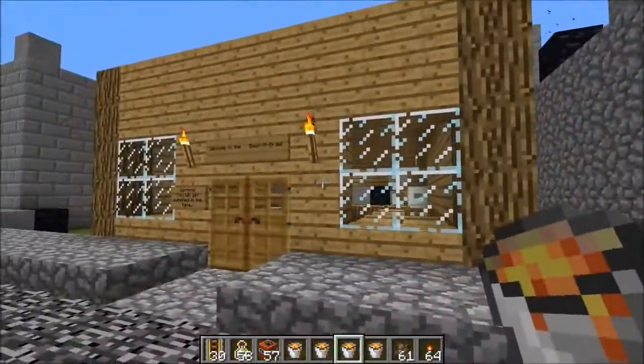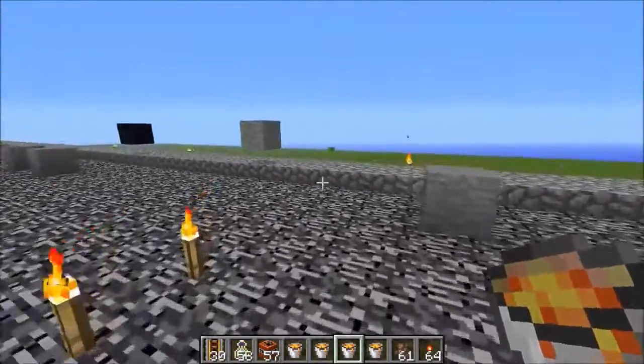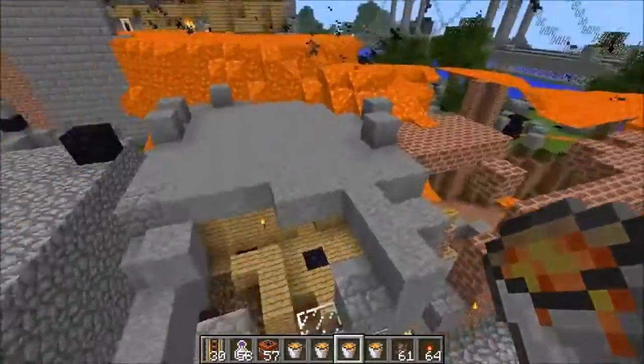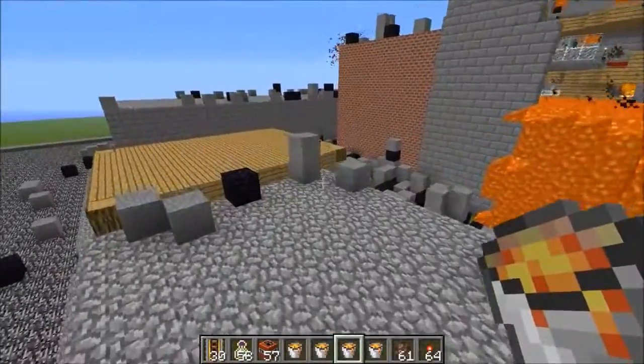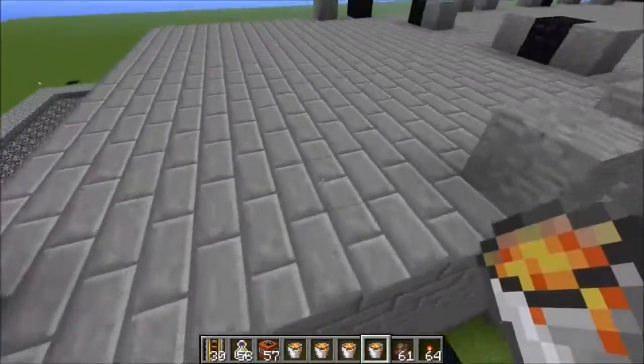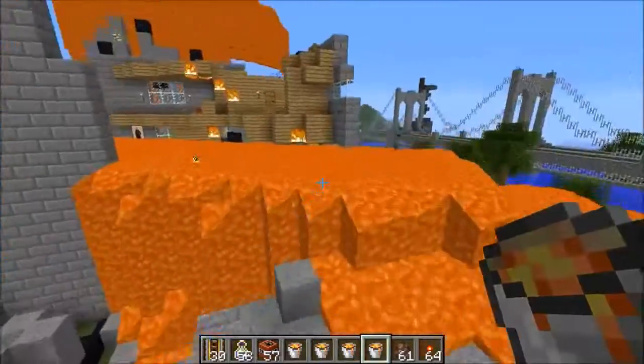A bunch of buildings around here — this is the Beer 'N' Brawl. It's crazy how many different buildings there are in the Simpsons. I just keep hearing things — very bad things happening. I'm gonna sinkhole that and this. It really gets rid of things easily — as you can see, it turns it all into lava.